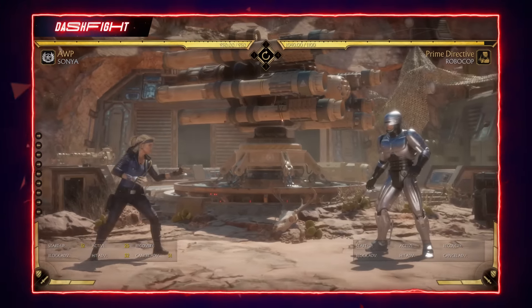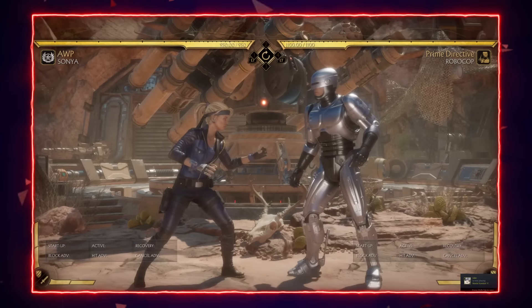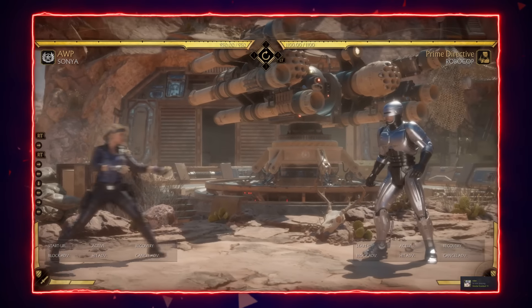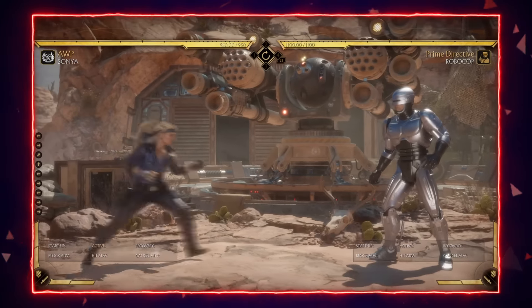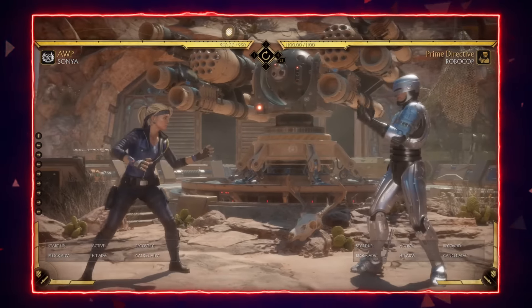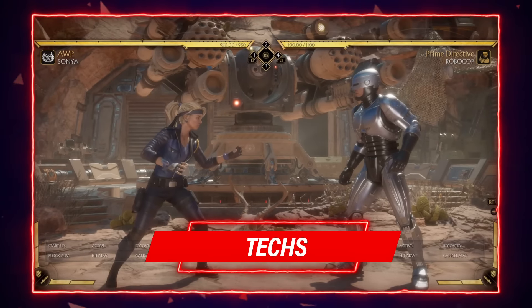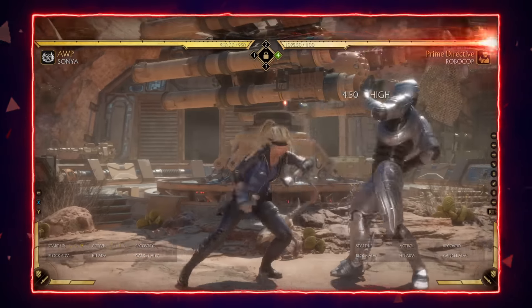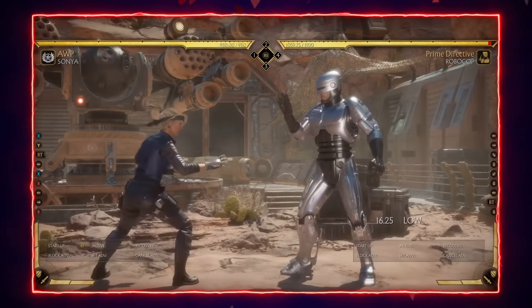When you're fighting against Sonya, one of the most important things to do is keep her as far away from you as possible if you have tools to counter zone. When Sonya is down on life, her goal is to get in and mix you up with big damage combos. However, if she can't get in and all she can do is her projectile while you have the life lead, she can't win the trades — making it a very good situation for you.